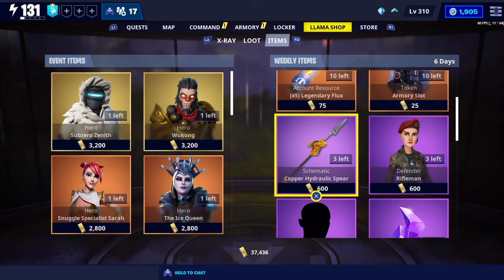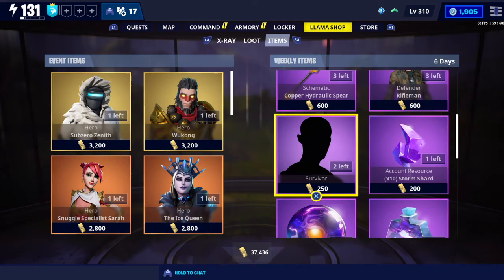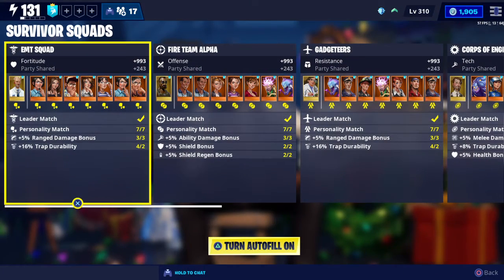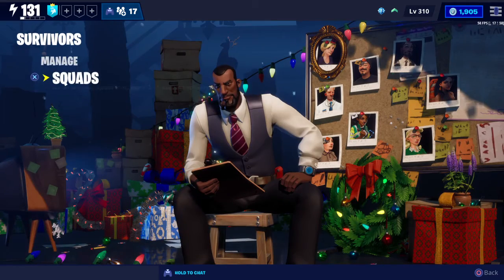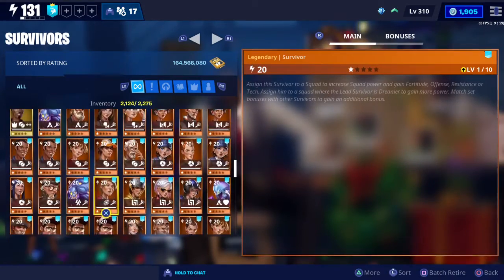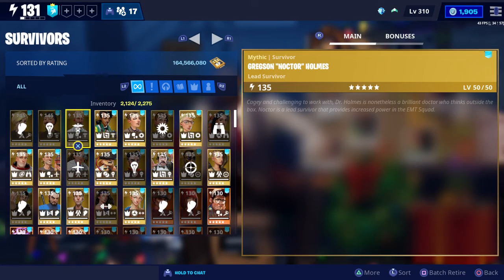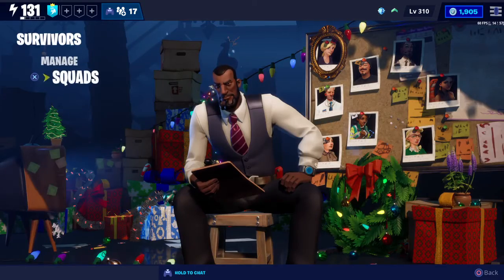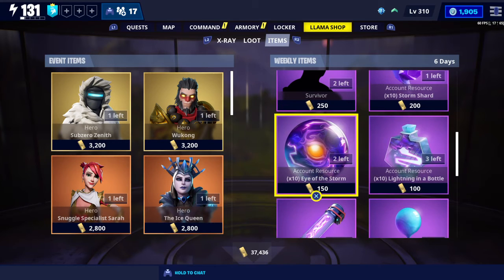The next thing would be to get these survivors. If you're brand new to the game, they increase your power level. I have a video — type 'Killer Man survivor' on YouTube to find out how to use and utilize them in your squads. You definitely want to get purple, orange, and gold ones: Epic is purple, Legendary is orange, and gold/yellow is Mythic. You definitely want all the Mythics.